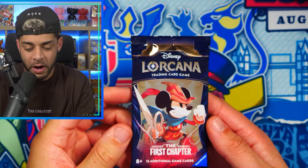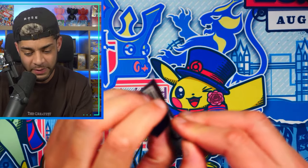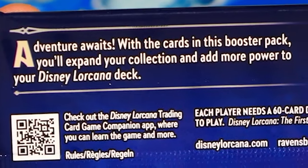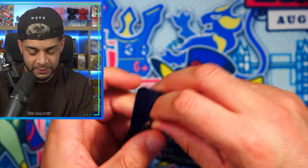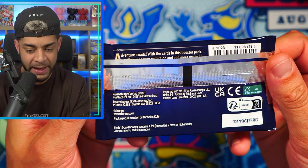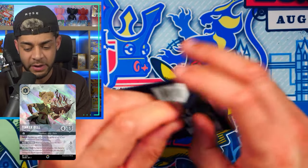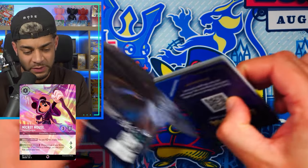I believe the cards we are after are called Enchanted cards. Let's have a quick read of the pack — it says adventure awaits, with the cards in this booster pack you'll expand your collection and add more power to your Disney Lorcana deck. I think you are guaranteed a foil in each pack, and there's two rares or higher, three uncommons, and six commons in a booster pack. I think the ones we're looking for are called Enchanted cards.